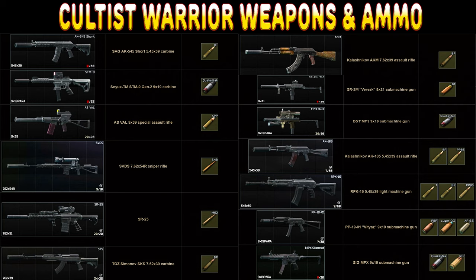If you are getting shot by the cultists, it's definitely not going to feel like rubber bullets, because they basically only run meta ammo in any gun they are currently using. I have a picture on the screen now that shows the possible guns they can use as well as the ammo beside it. As you can see, it's basically BT, SPP, SNB, M62, quite a few guns that have BP, and then also the 5.45 BP, and there are also a few guns that will use Quakemaker as well.